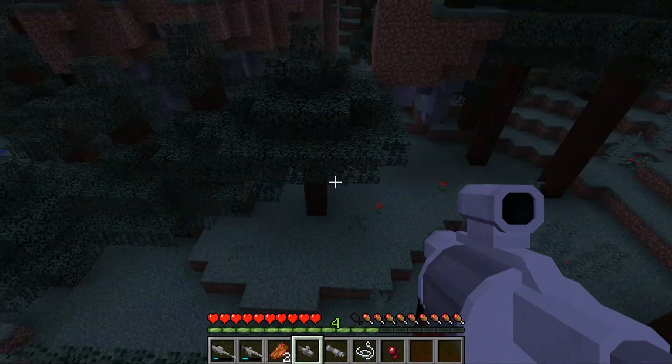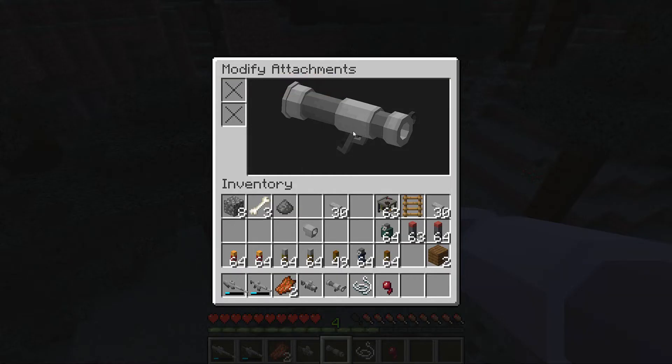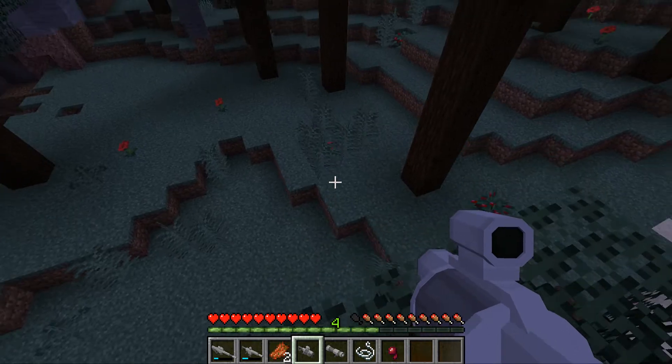Can I put attachments on this one? I can put a scope - let's put a medium scope. Now that's cool! That's actually so cool. The bazooka - I can't put anything on the bazooka. It's coming to daytime as well so I should set up my base.